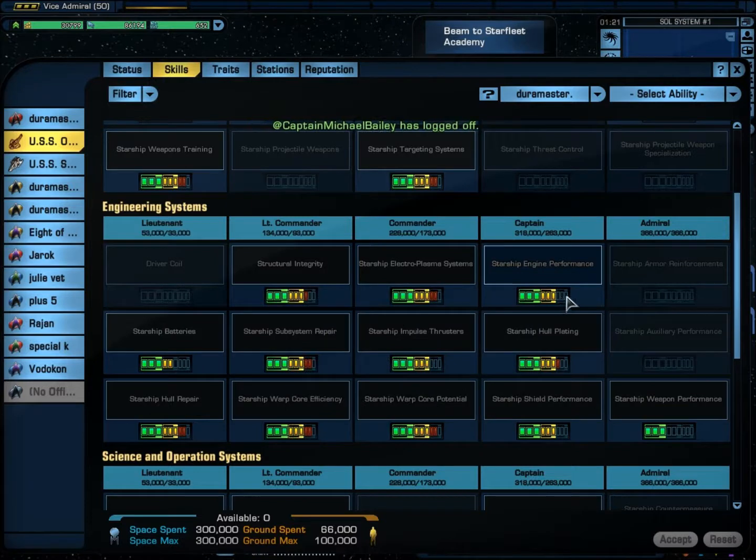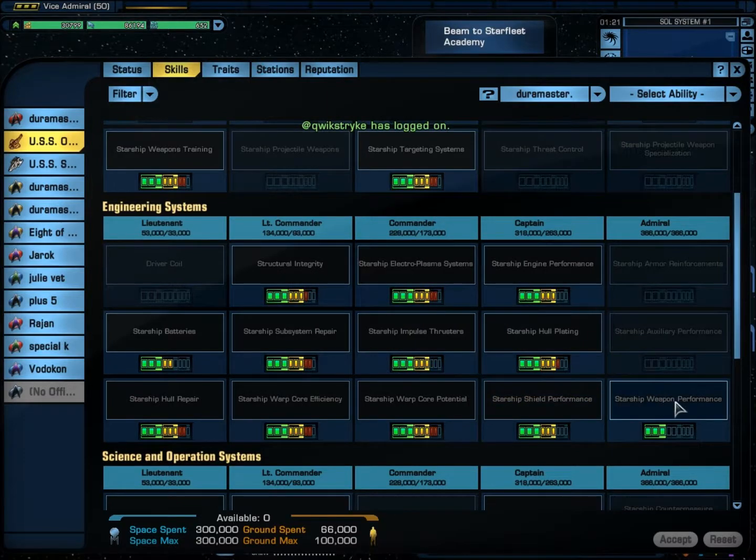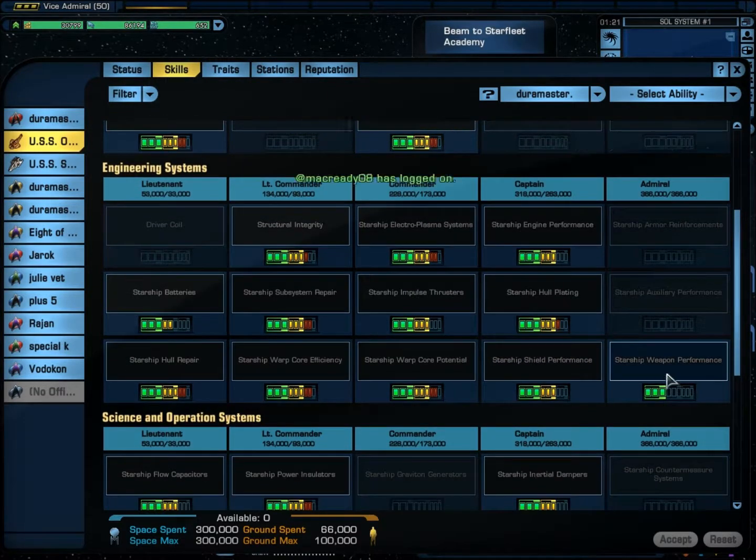Starship Engine Performance: 6. Starship Hull Plating: 7. Starship Shield Performance: 6. Starship Weapons Performance: 3.